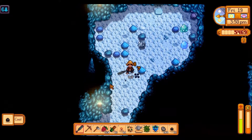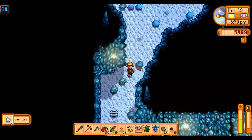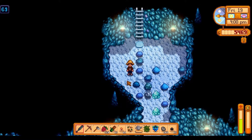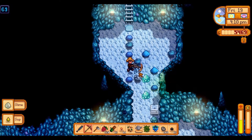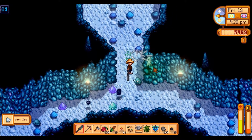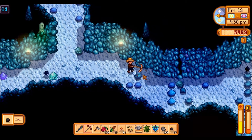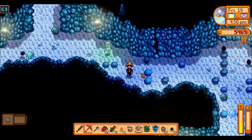We'll aim to get probably 25 ore today if we can. The ladders must be showing up really easily — it must be a really good day as far as the spirits liking us, because these ladders are showing up easily. Some more iron ore — we're up to level 69 already. Our health shouldn't be too concerning at this point — we've got plenty of health.